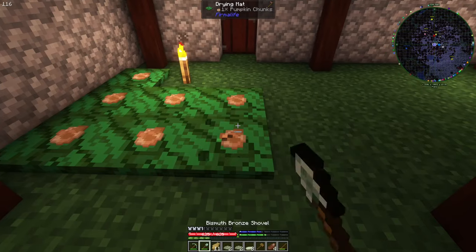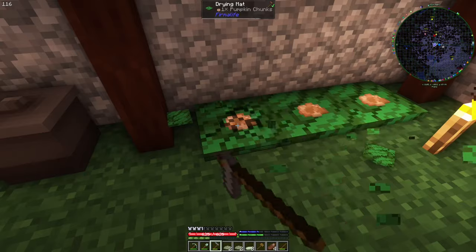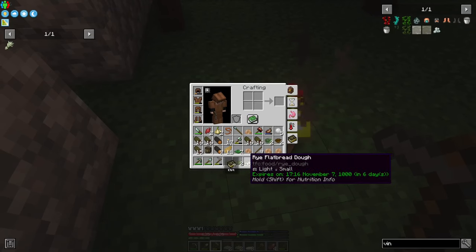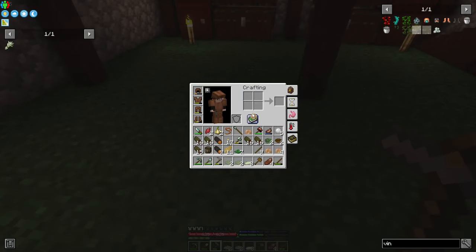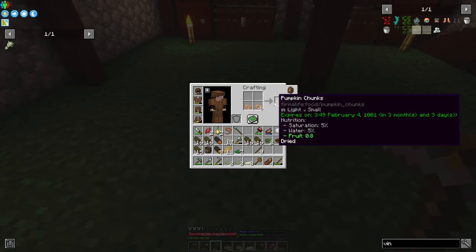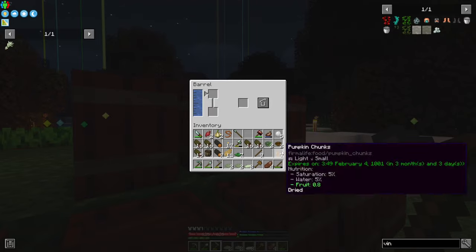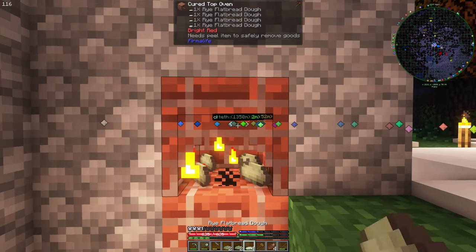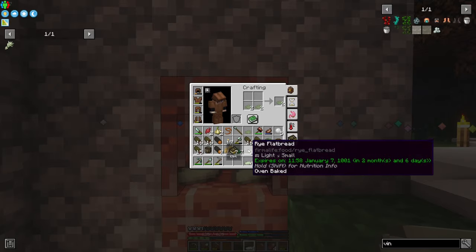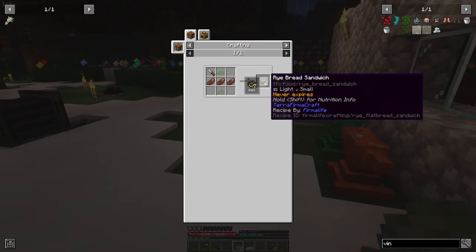And they are also ready. I kind of hate the drying rack for this exact reason. I need a yeast starter. You guys need to be put here — flat bread. And with flat bread I can do sandwiches.